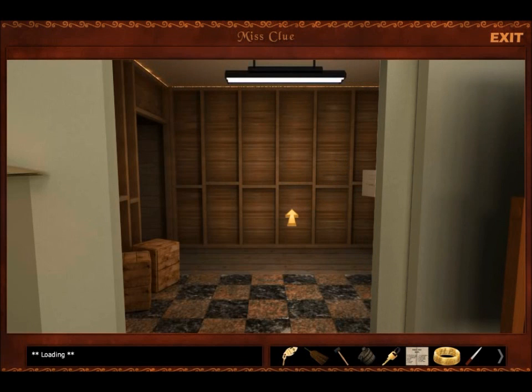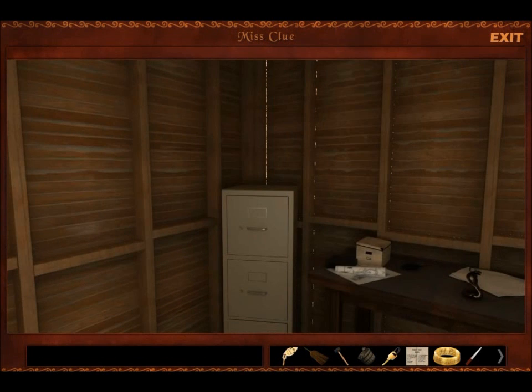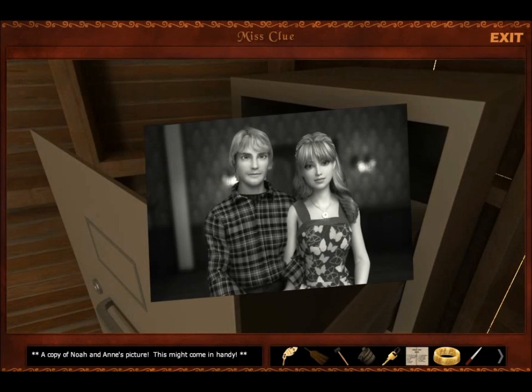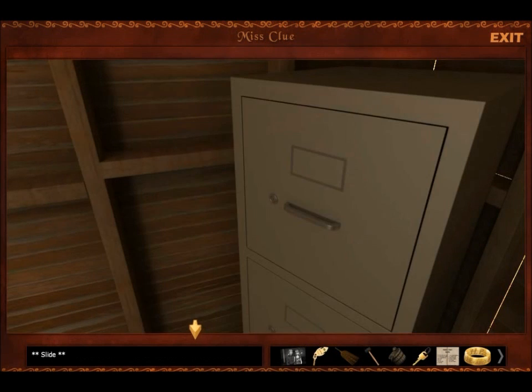I thought it was going to be a dark hidden passageway, but this looks like a totally normal place. I'm going to look at everything here. A copy of Noah and Anne's picture — this might come in handy. Yeah, that is totally Alex, before he grew a beard. So, Alex is totally Noah in disguise.